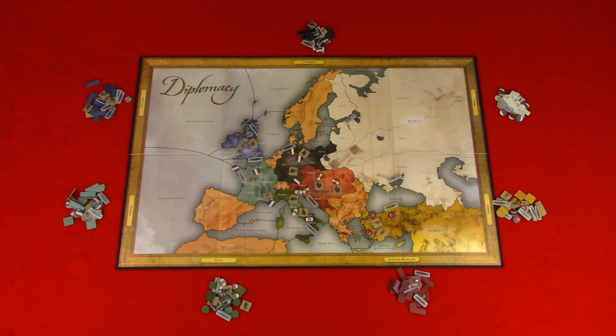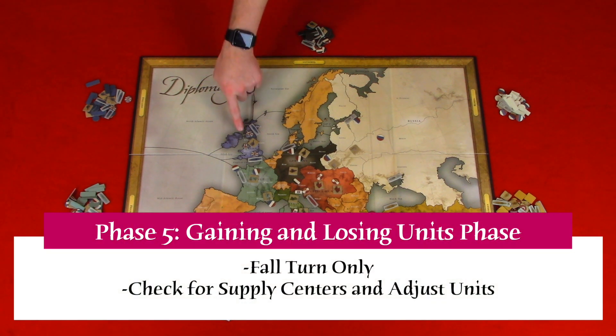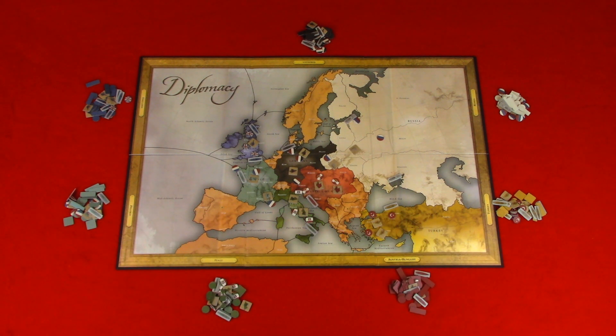If this was a fall turn, we move to phase five: gaining and losing units phase. This is where you will check supply centers and adjust units, carried out in two steps. Step one: check for supply centers you control, including ones that you controlled but are vacant. Step two: players will adjust units to match the number of supply centers they control. If you gain units, you can place them in an unoccupied supply center province in your home country. Players will write and reveal simultaneously where they are building their units.